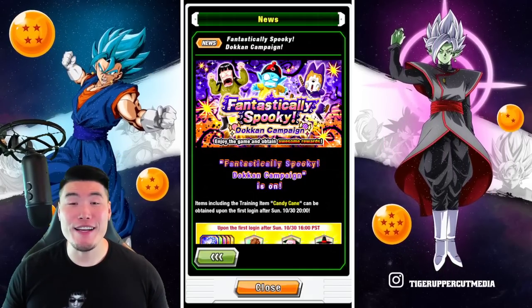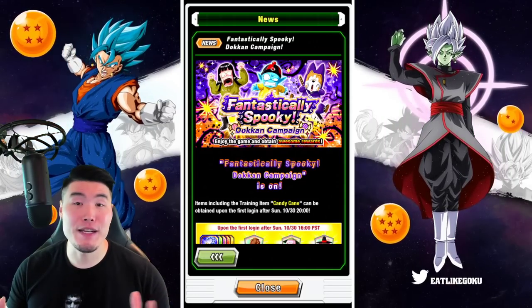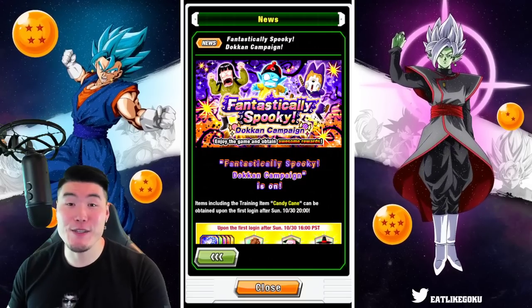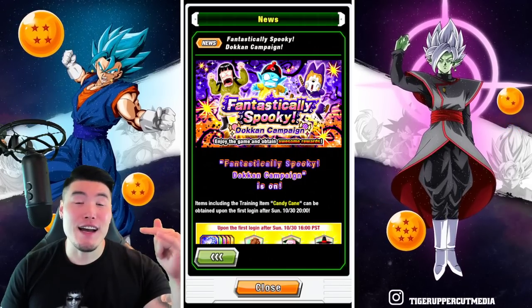What's going on guys? Welcome back to another Dokkan Battle video. Global just got a new data download about 10 minutes ago, but unfortunately it seems like Proton hasn't posted the assets on Twitter yet, so we can't see those. But we also got some in-game news for this year's Halloween celebration.